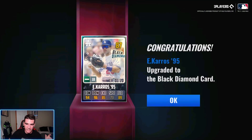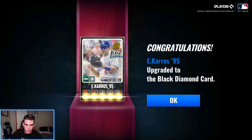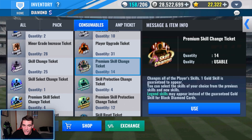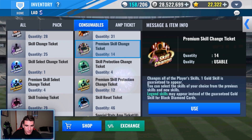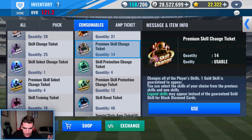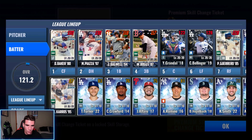Now we can use 14 premium skill change tickets. We'll get a legend skill change ticket as well, so we're guaranteed a legend skill. Even the legend skill change tickets are pretty pointless — I feel like they never give you anything good, and if it's something good, it's low level. Now it's time to waste premium skill change tickets. So if we end up getting a good skill set, we'll use blues and greens today. I don't have great luck with premium skill change tickets, especially on Team SIGs. Let's just see how this goes today — 14 of them.